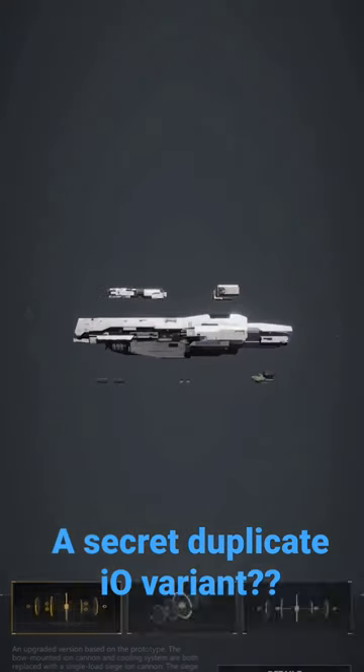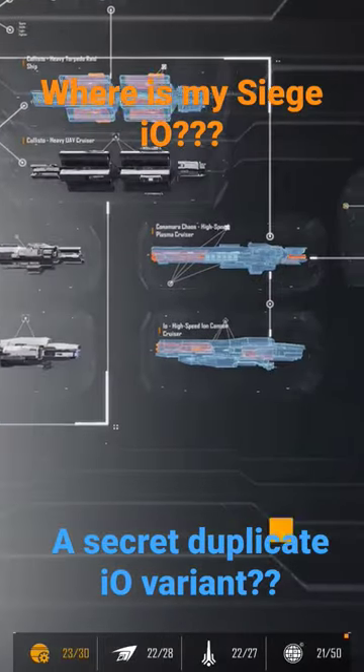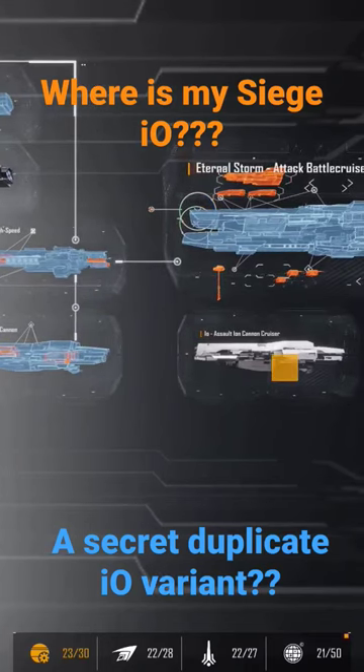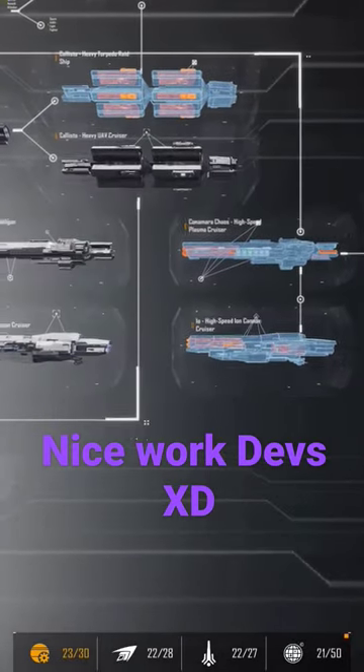I have the Assault Ion Cannon I.O. Wait a second — this is the exact same thing as this one. Where is my Siege I.O.? Is there a secret additional Assault Cannon I.O.? What is going on? Looks like the devs did it again.